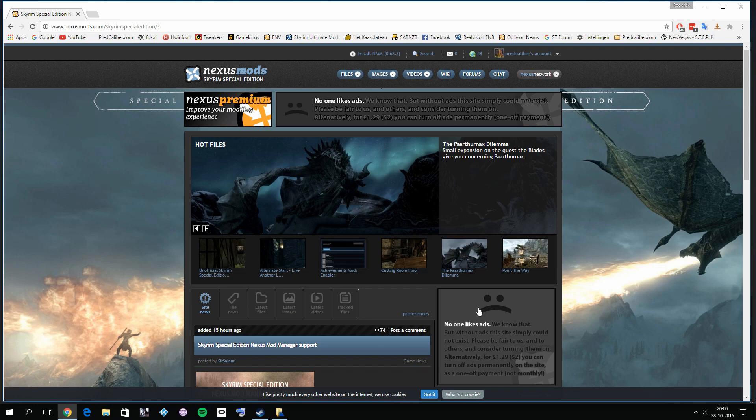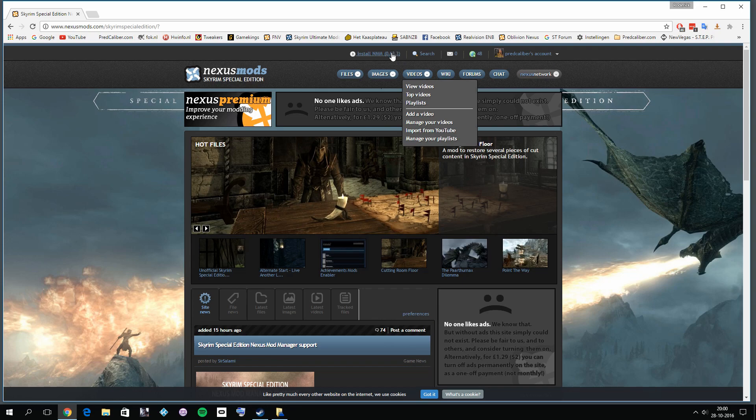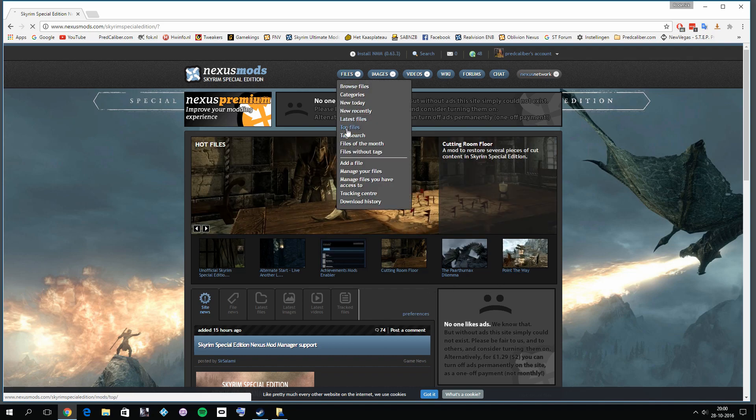However, the SKSE team has confirmed they are currently working on a new version for the Special Edition. To be clear: if you have the Legendary Edition of Skyrim, you can download the Special Edition for free — it pops up in your library. I installed it today and played a bit. Again, Mod Organizer is not available yet, but the Special Edition is treated as a completely different game. You can mod it using Nexus Mod Manager, and there aren't that many mods yet — let's check the top files.